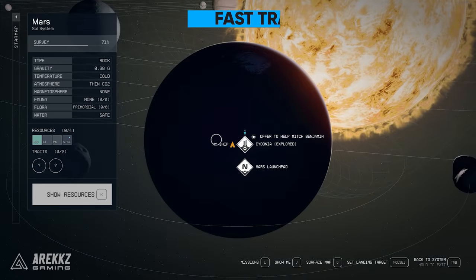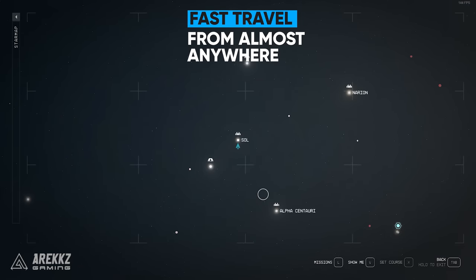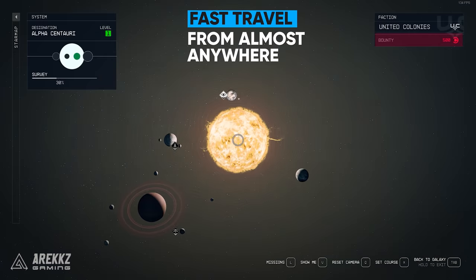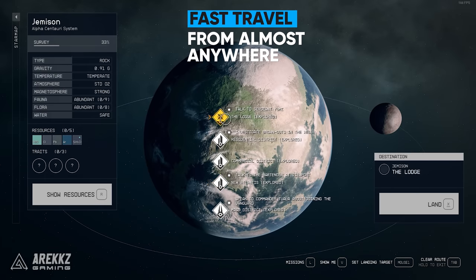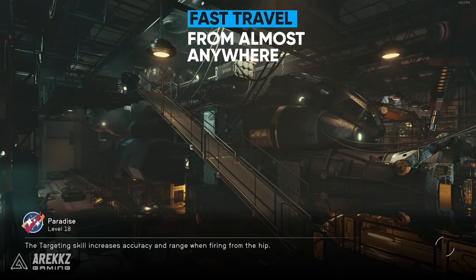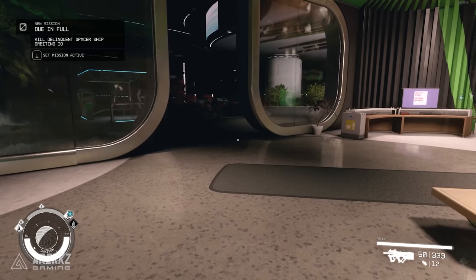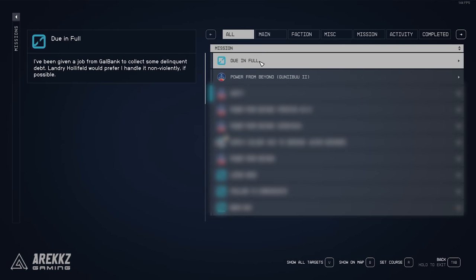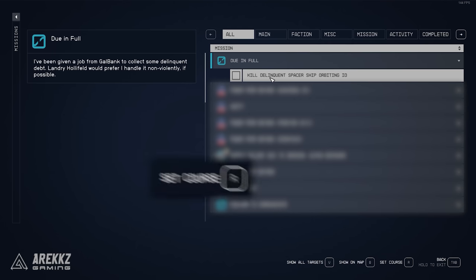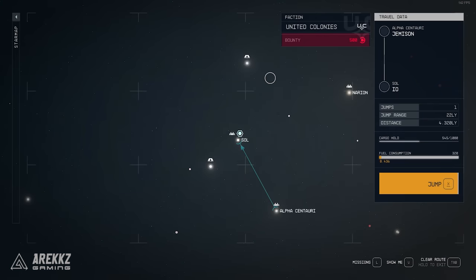Although you can fly around in your spaceship, you can actually fast travel to pretty much anywhere you've previously discovered, as long as you're not inside of certain buildings. So if you're in a city area, you can instantly fast travel to another planet, another solar system, one of your outposts, or anywhere you've already been through the star map without actually having to go back to your ship and set off. You can also fast travel to your mission target location from the missions menu by selecting the mission and clicking the set a course button, which will make your life so much easier to get around between those mission objectives.